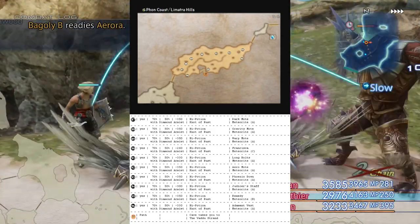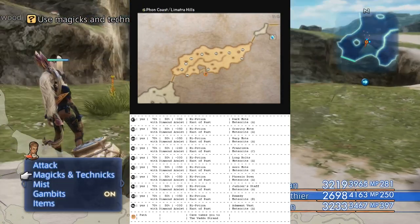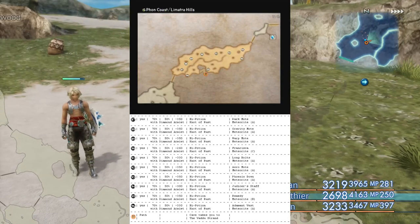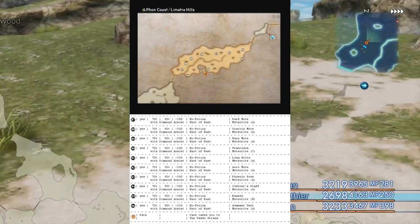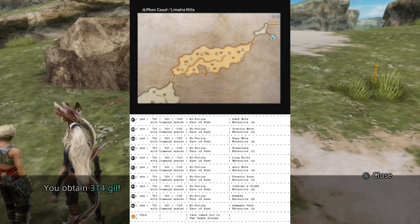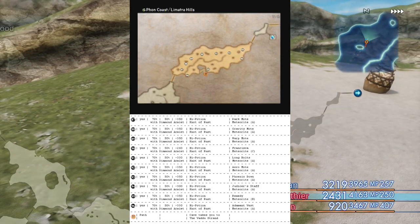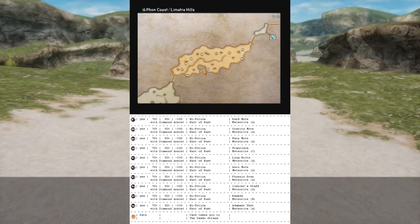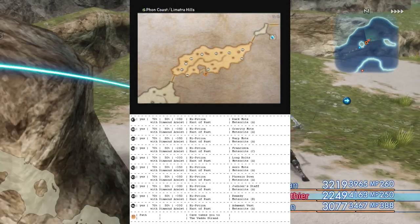So what do all these numbers mean? Quite simply, they mean this in this order. The actual number itself, located in the black circle, corresponds with that treasure on the map so that you know where you're going. The next word, which is either yes or no, in most cases is going to be yes, meaning that the treasure in question is going to respawn when you rezone. If it says no, then it's a one-time only treasure that can't be farmed.